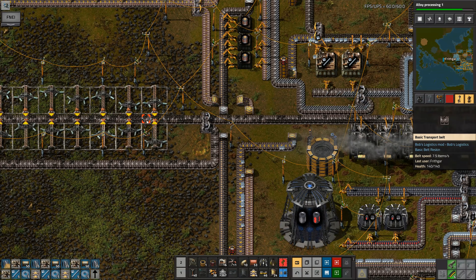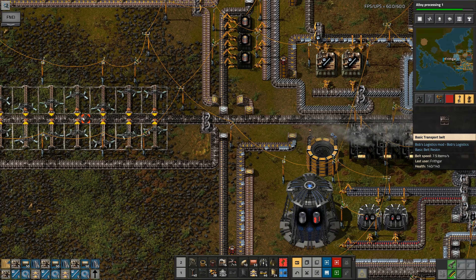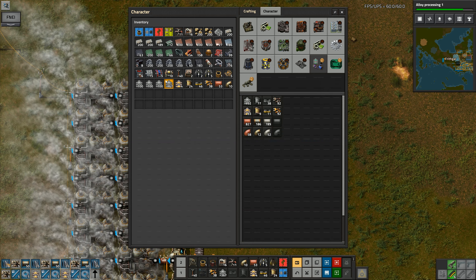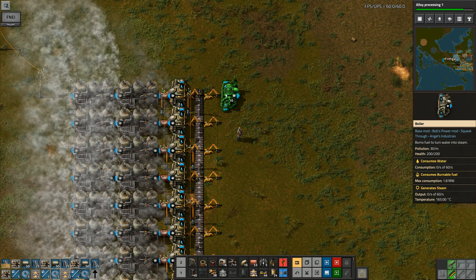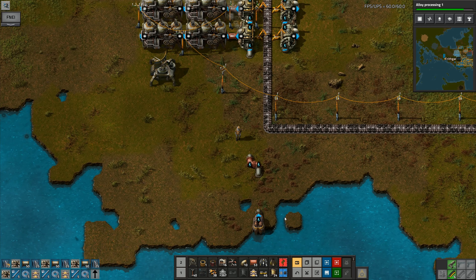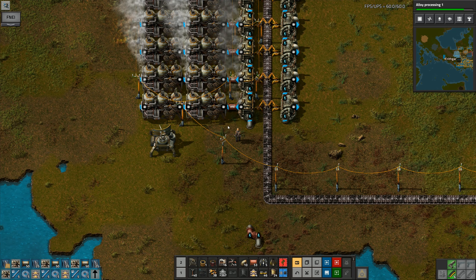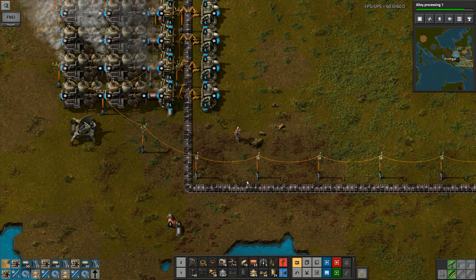I'm looking around for my boilers — there, 10 boilers. That's got to be that way around so we can put the pipe in. I want to run those all the way down there. If we're using the basic game, that's pumping speed 600 of 1200 per second — exactly half. You can power 40 steam engines on one pump. The ratio is: one pump, 20 boilers, 40 steam engines. That's your basic ratio.